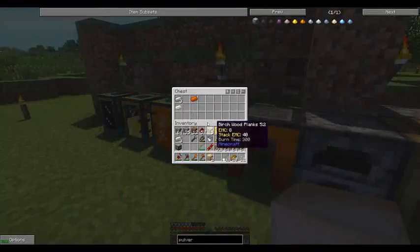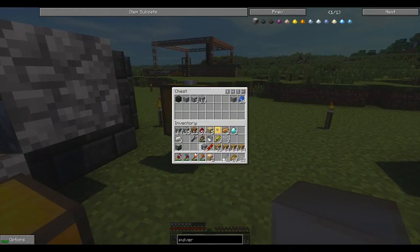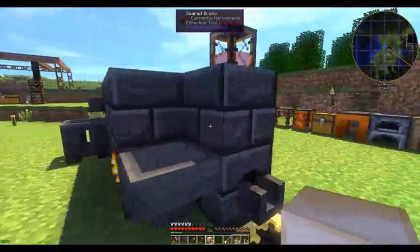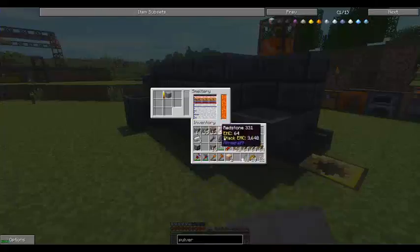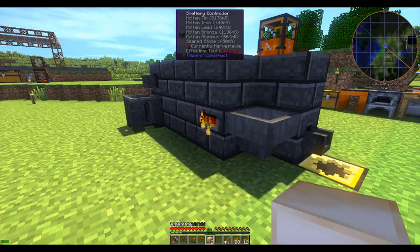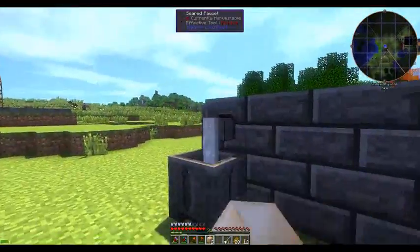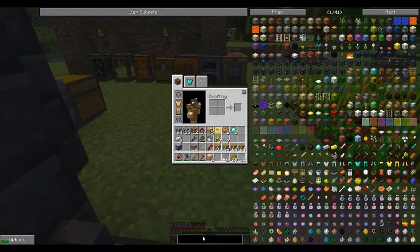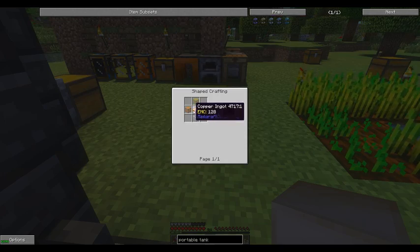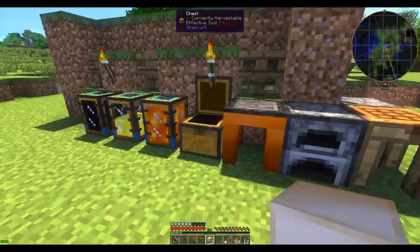So I'm just going to make copper ingots. Do we have any copper? We do have copper. But we have nowhere to melt it down because we filled all of this up. Let's see — we have about eight buckets of molten tin. We should be able to pour it out, just need to make a tank. A basic portable tank is made with one copper and glass.